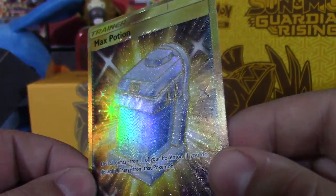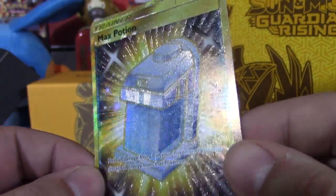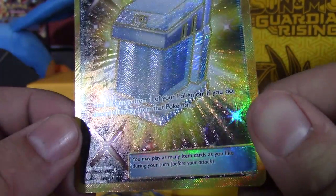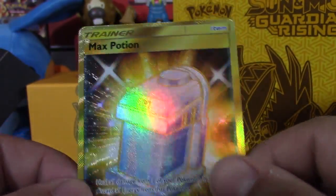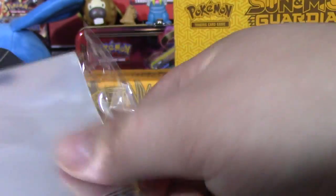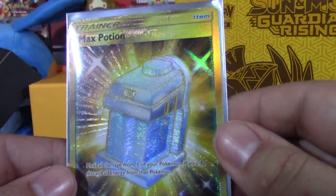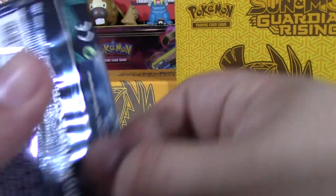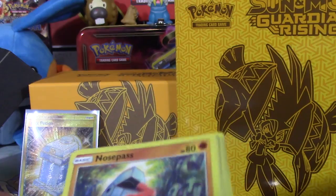Holy crap, just look at that guys. I can't do the low-light thing that WakeRunClaps can do, which I really enjoy by the way - don't ever stop doing that. But holy crap, secret rare Max Potion! I'm taking out one of these Tapu Koko sleeves right now because honestly they're not good for decks but they're really good for binder stuff. Oh my god, that is beautiful, that's going to the binder.